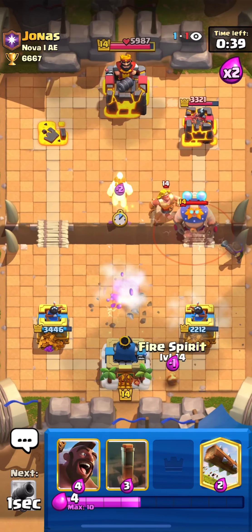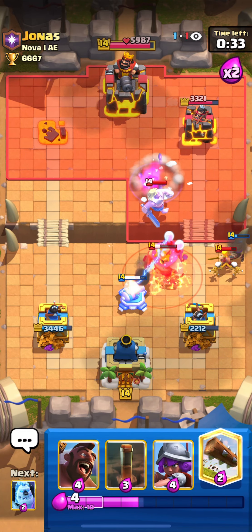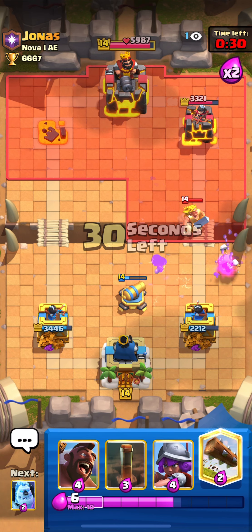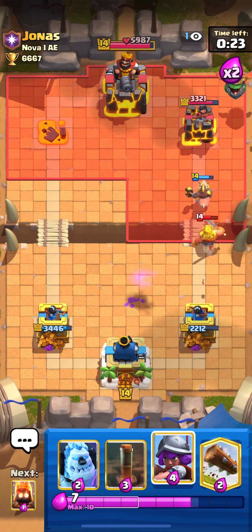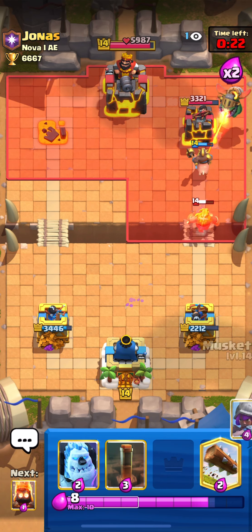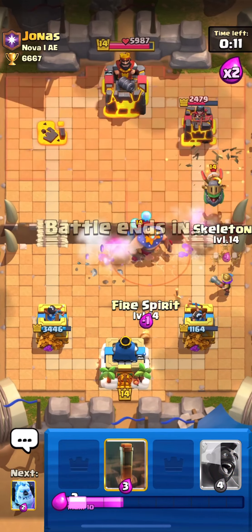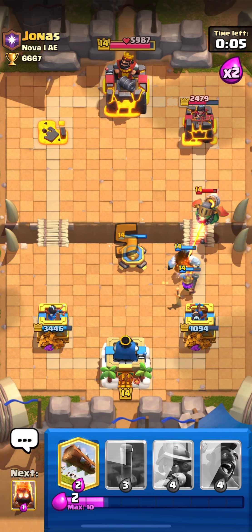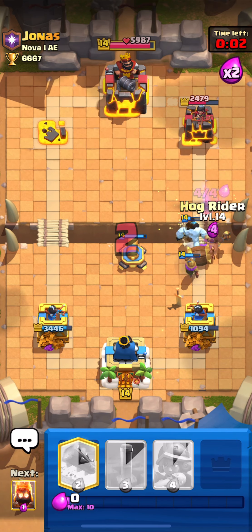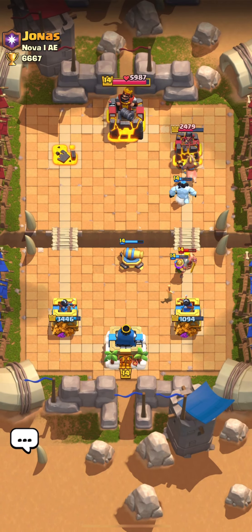I got that tower with hog rider and ice golem. He's gonna prepare his combo and use a small push to push the electro giant — I already stopped it with skeletons. I'm already gonna cycle another cannon. We have a really good cycle and the cannon is three elixir so you can cycle a lot of cannons. The golden knight still got to the tower — I needed the cannon, log, ice golem. We defended it though and the rest is just defending to win the match.